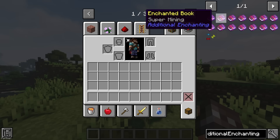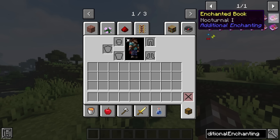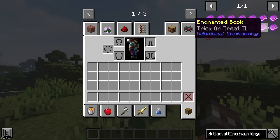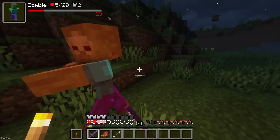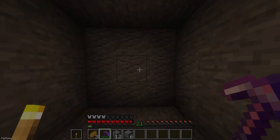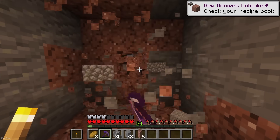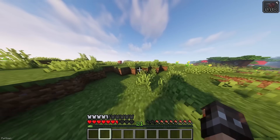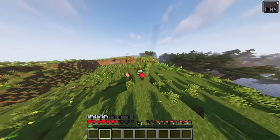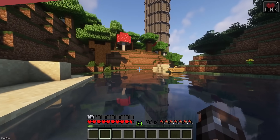Additional Enchants will add 6 new enchantments to Minecraft, which are called Healing Waters, Escape, Cure, Super Mining, Nocturnal and Trick or Treat. Nocturnal can be applied to your sword and will give increased damage at night. Super Mining will allow you to mine a 3x3 area instead, like a hammer. Escape will give you a burst of speed when you're attacked, and Healing Waters can be applied to your legs to give the regeneration effect when wet.